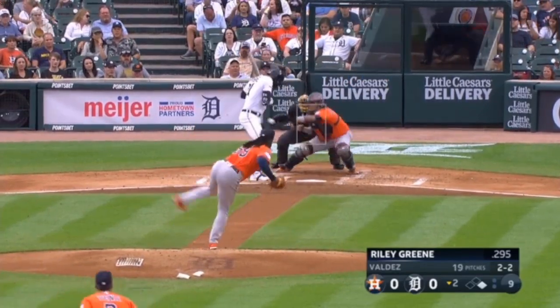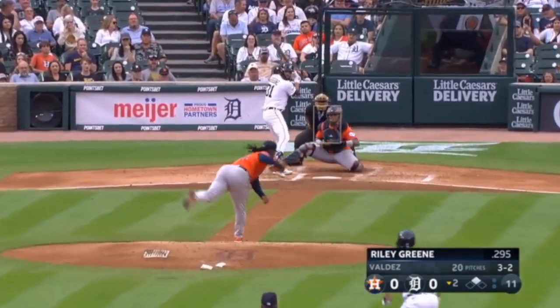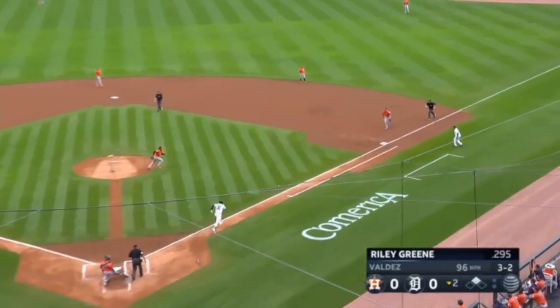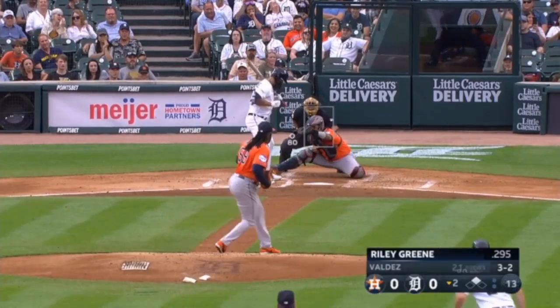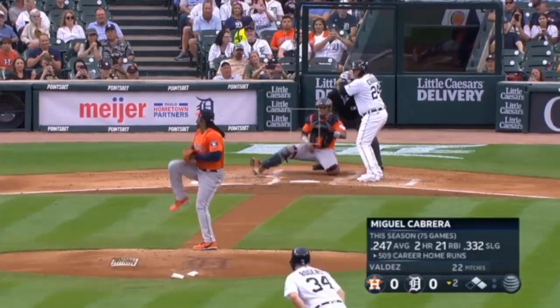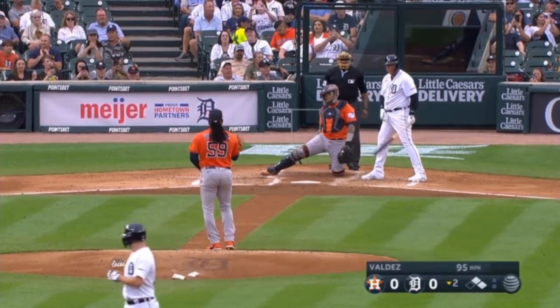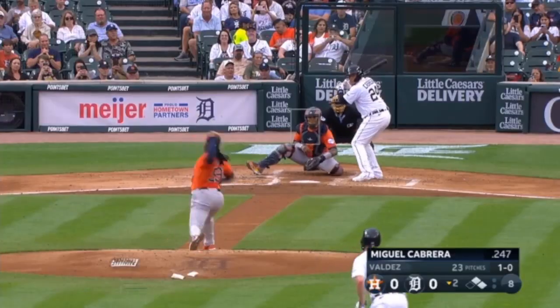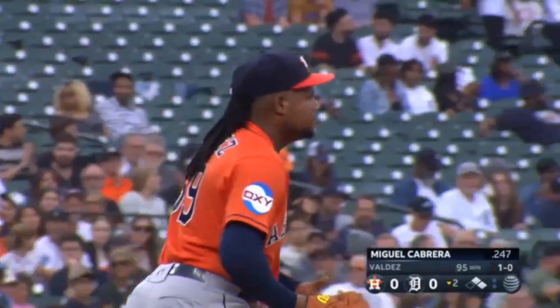There goes the runner on a 2-2 pitch. It's in and not handled cleanly by Maldonado. A little tapper to the right side that's going to go foul. That pitch stays inside — that'll be a walk. So Framber, after Miguel starts the night with 509 career home runs, doesn't get that call at the top of the zone — it's 2-0.